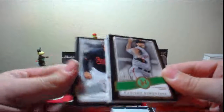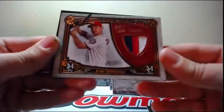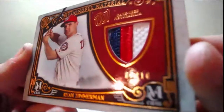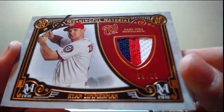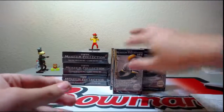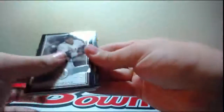Wonka playing. Numbered out of 199, Madison Bumgarner green parallel going out to Tapatio. And we got Manny Machado. Looks like it's this way. Nice patch - eight of ten, three color patch, Ryan Zimmerman for the Nationals going to Ibaka. Eight of ten. Nice hit. Nice little start there.